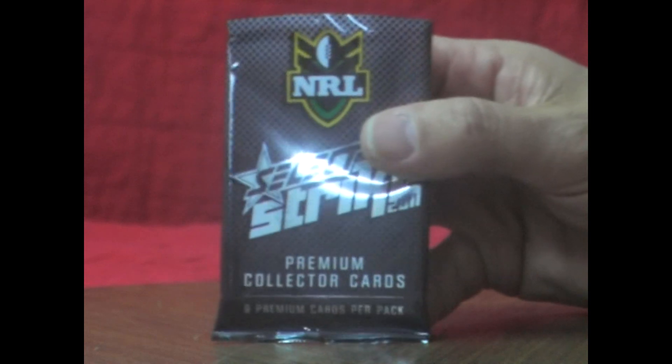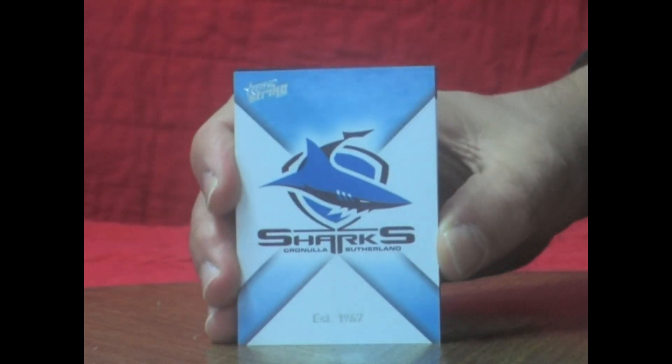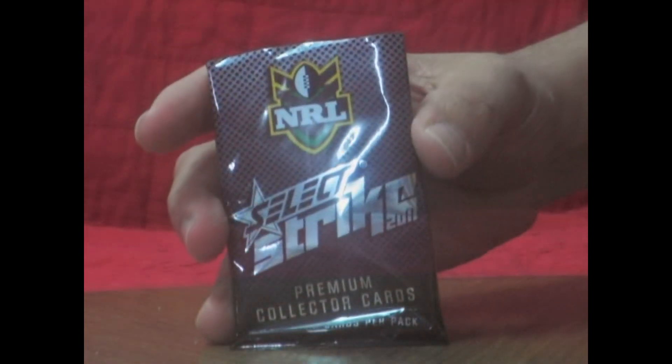Next pack — still looking for our bigger hits in the box. All common cards there. Next pack — Billy Slater on the front, all commons. Sharkies logo in that one.